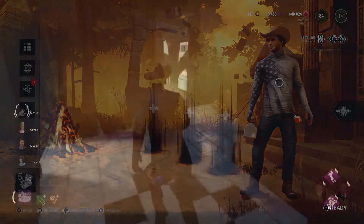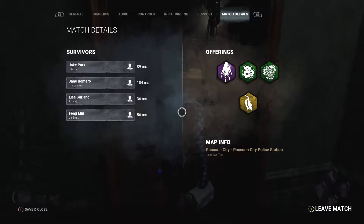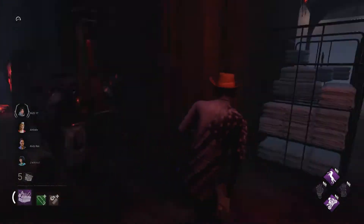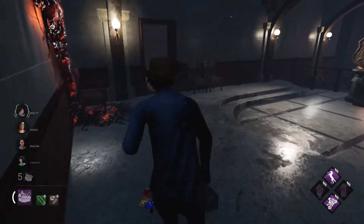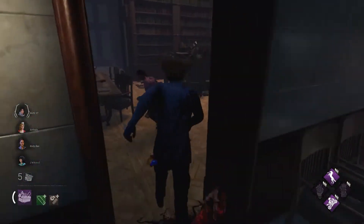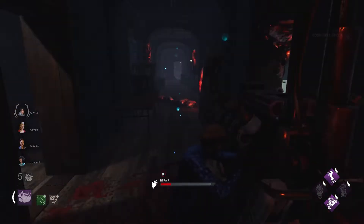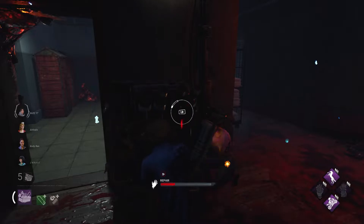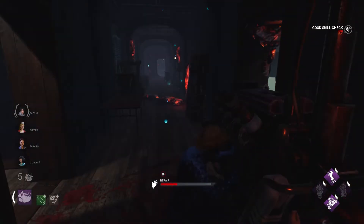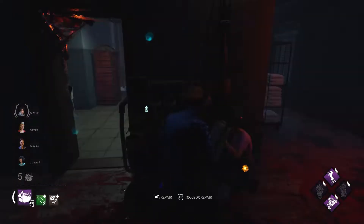We all spawned together in the same area, which is perfect. I'm right by the library already. If we just keep the killer on the second floor this is wrapped — this is right under the library. Me and Cody are starting a gen close to the library. If you're gonna die, just go to the library. Looks like it's Clown — awesome.